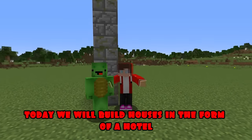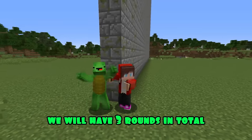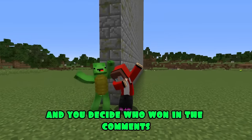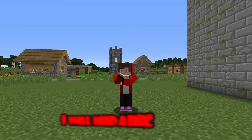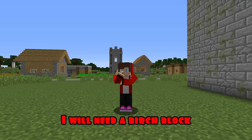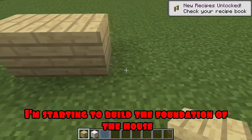Hello dear friends, today we will build houses in the form of a hotel. We will have three rounds in total and you decide who won in the comments. Are you ready Mikey? Of course! JJ then let's get started. Round one - for the first round I will need a birch block, a quartz block, and a blue glass panel. I'm starting to build the foundation of the house.